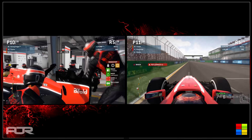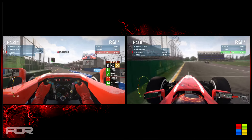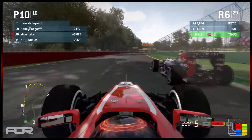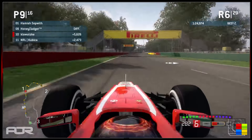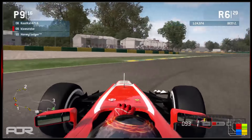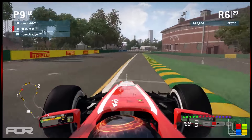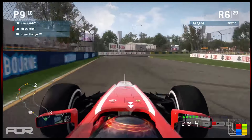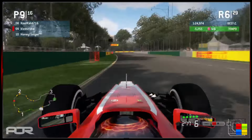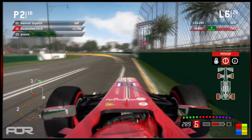Klawitski goes down the start-finish straight and comes out ahead of his teammate, back up into the top 10 with Honey Badger just ahead — effectively the battle for the lead. Klawitski gets a great run out of turn 2, goes around the outside of turn 3. Honey Badger just came out of the pits with cold tires, and Klawitski makes it work — gets the inside for turn 4 and moves ahead of Honey Badger into P9, which is effectively the lead of the race.